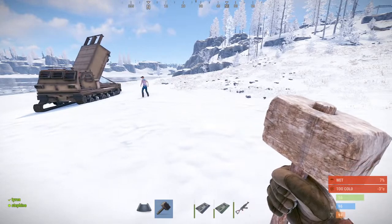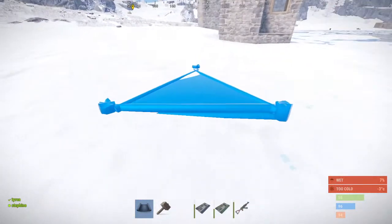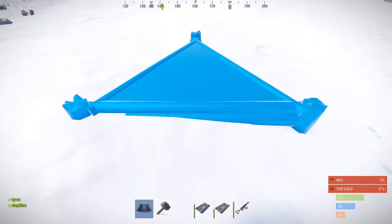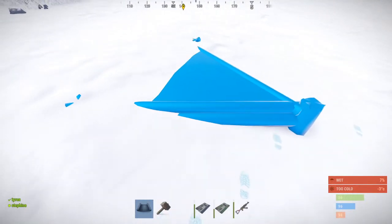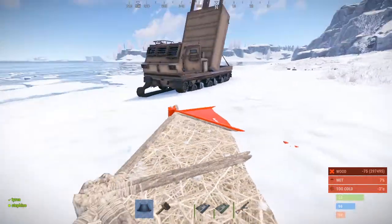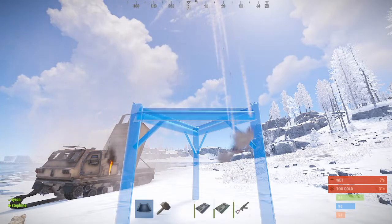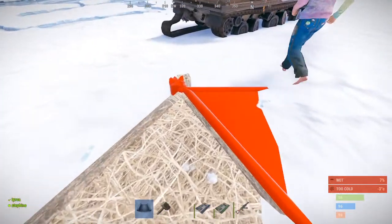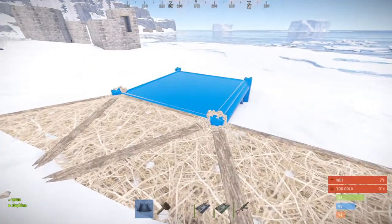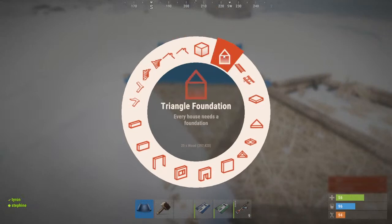Worst case scenario the loot room door is closed and you grab your stuff and leave. Best case scenario the guy forgot to close it when he logged off and now you have access to his workbench and other stuff. So there are pros and cons to it. Now we have the wedge — Jay, do you want to slap that down right here? Jay is playing with toys over there. If you get hit by MLRSs at that point, what's the point?